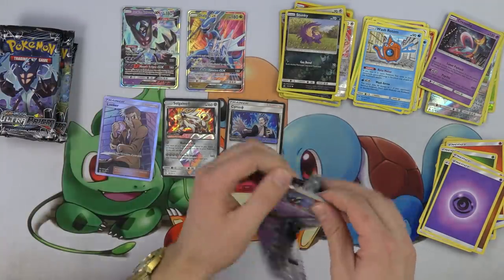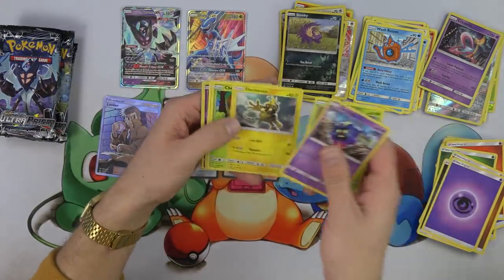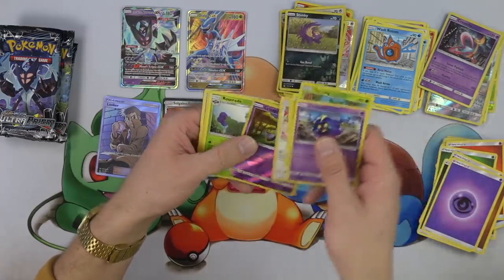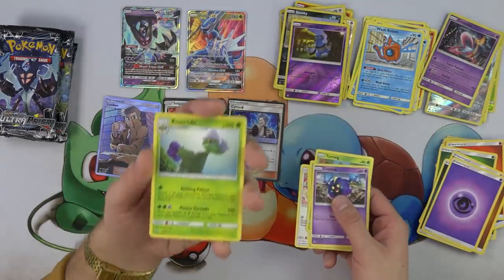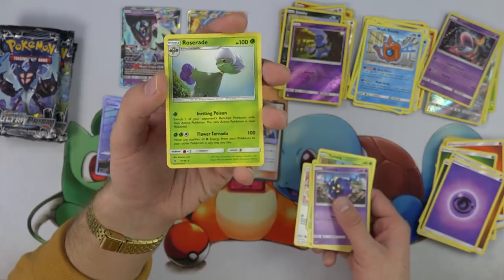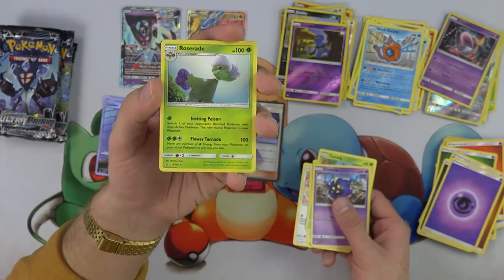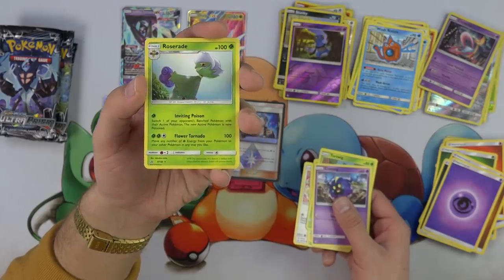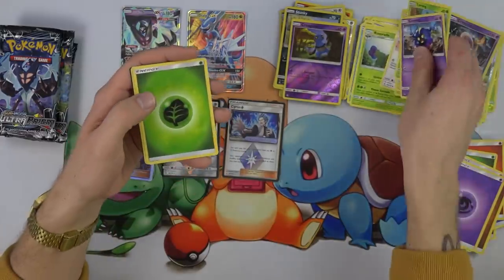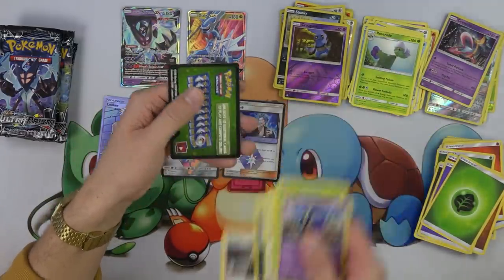This box has three hits and two prisms so far — we shall see how this pans out. Cherubi — there are a couple of these quilted Pokemon in this set. Croagunk and Roserade. Inviting Perfume — switch one of your opponent's benched Pokemon with their active Pokemon, their new active Pokemon is now poisoned. And Flower Tornado — move any number of grass energy from your Pokemon to your other Pokemon in any way you like. Floatzel, Skuntank, and Cynthia.